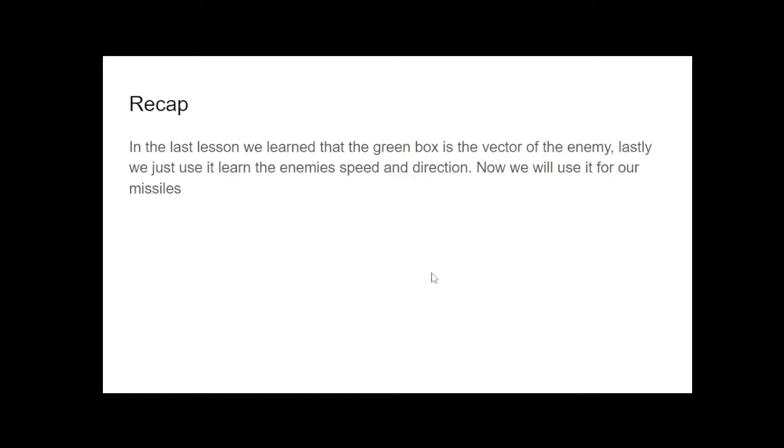Here's a recap. In the last lesson we learned that the green box is the vector of the enemy. We use it to learn the enemy's speed and direction. Now we will use it for our missiles.